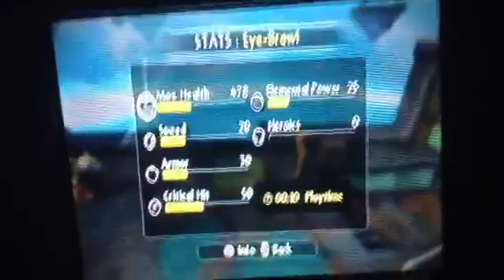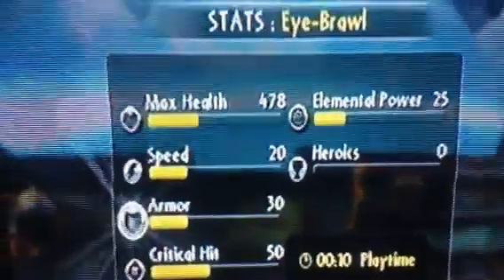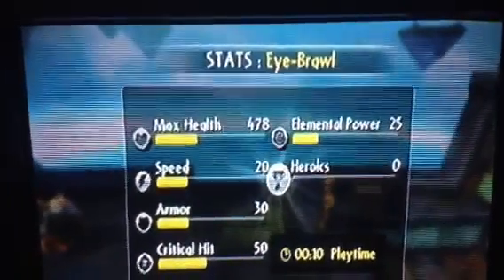Stats. Maximum max health, speed, armor, crypto hit, elemental power, and heroics.